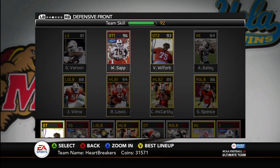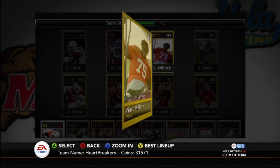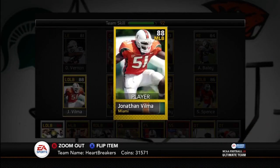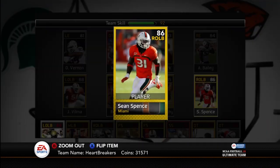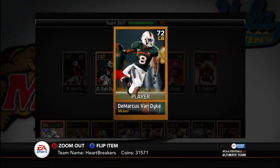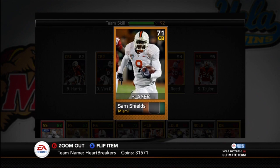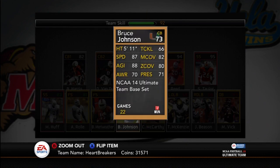On defense, they don't have very good left and right ends, but they have Oliver Vernon and Alan Bailey. The D-tackles are where they shine — they've got Warren Sapp and Vince Wilfork. At linebacker, they didn't have a left outside linebacker, so Jonathan Vilma is playing there. I've got Ray Lewis in the middle, Colin McCarthy as the second middle linebacker, and Sean Spence as my right outside linebacker. The secondary doesn't have very good corners — Brandon Harris, DeMarcus Van Dyke with 97 speed, Sam Shields, and Bruce Johnson at fourth corner.